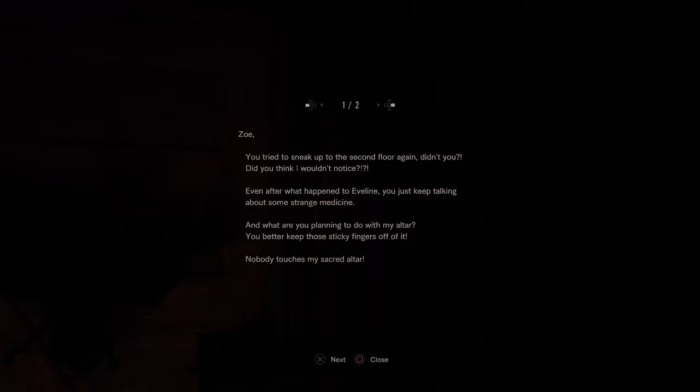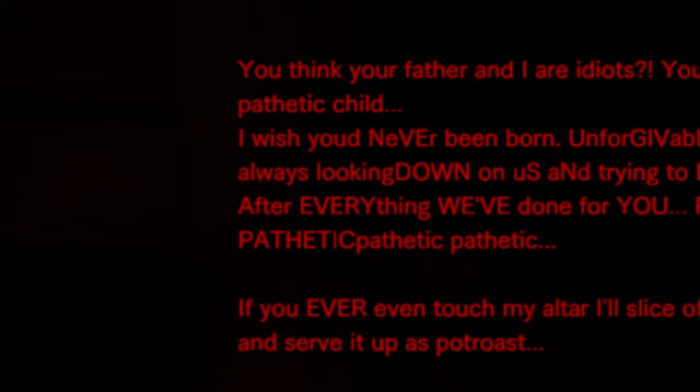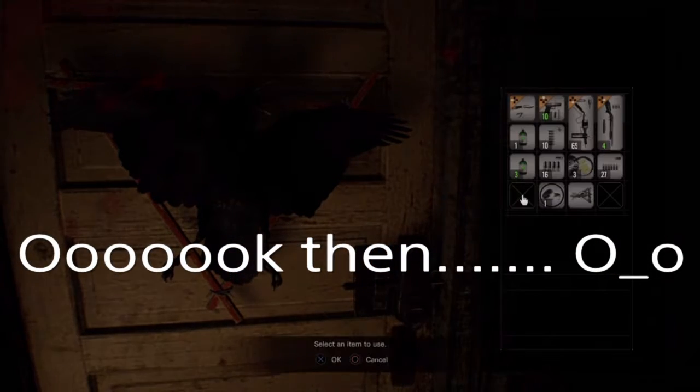So Zoe, you tried to sneak up to the second floor again, didn't you? Did you think I would notice even after what happened to Evelyn? You just keep talking about some strange medicine — what are you planning to do with my altar? Nobody touches my sacred altar. You think your father and I are idiots, you spoiled pathetic child? I wish you were never born. If you even touch my altar, I'll slice off your chest and serve it up as pot roast. Well, shit. Jesus Christ.